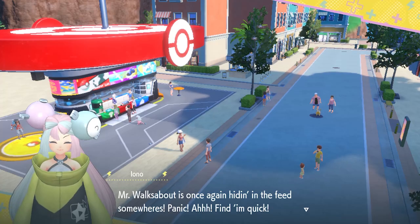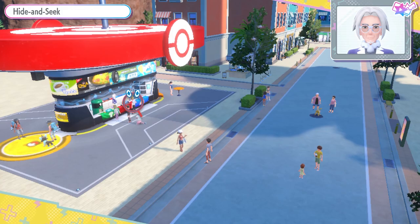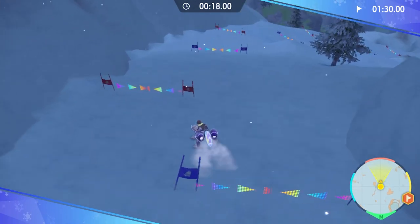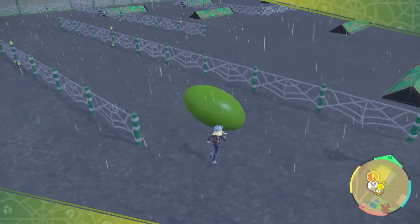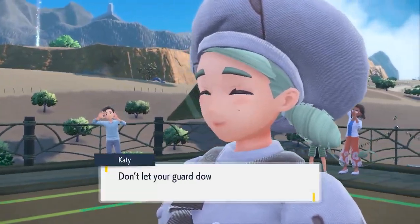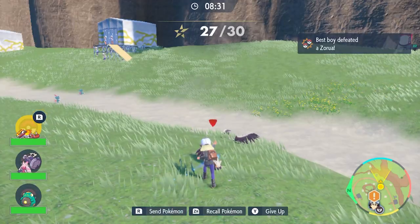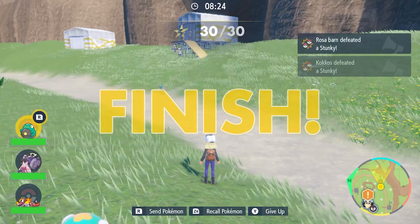They changed up the gyms this time with gym tests you have to do before challenging the gym leader — things like finding a guy amongst a crowd, sliding down a mountain in a quick race, or rolling a ball to the goal. These tasks were over as soon as they started — super short, and that was kind of disappointing. The rebel camp infiltrations were also too easy and felt over as soon as they started.